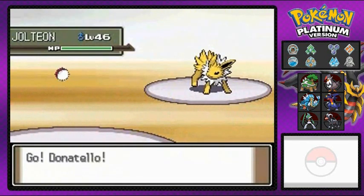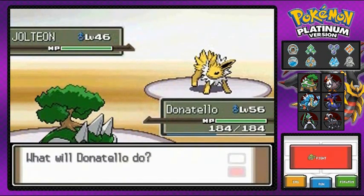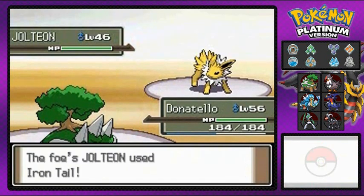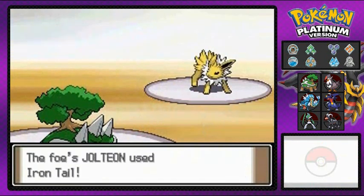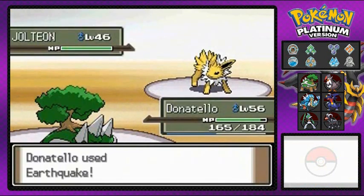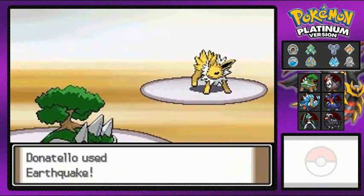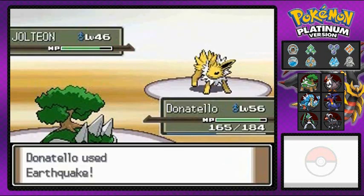He's coming out with a Jolteon and I'm going with Donatello. Earthquake attack — Jolteon happens to be a little faster than me, but it's okay. Earthquake for the win — come on, go all the way down — faint! That's right, it fainted.